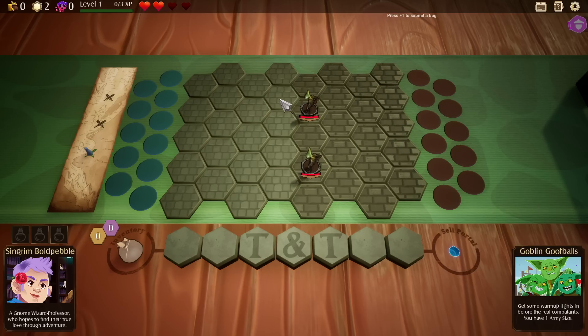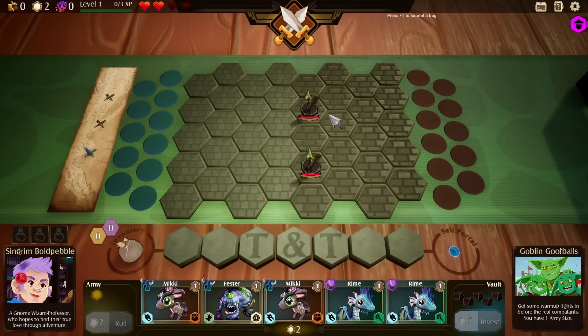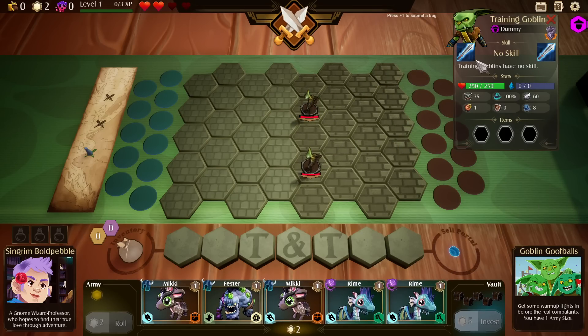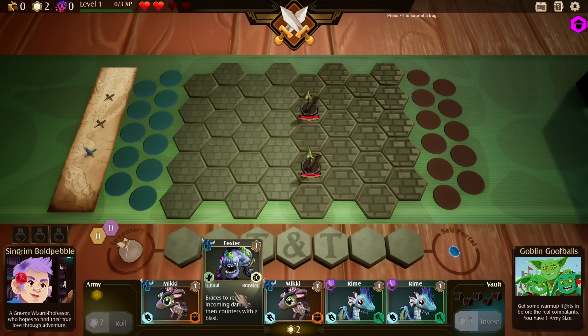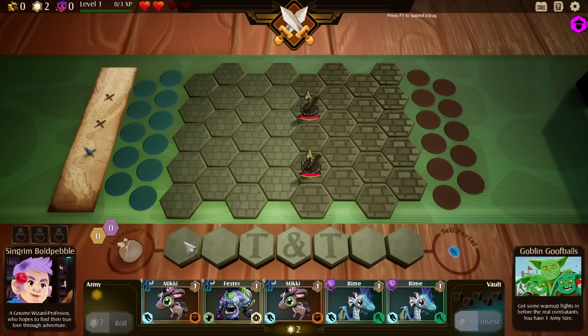We've got the enemies and we know what they're all about — they have no skill, no special abilities, they are just two goblins. It is an auto-battler, meaning we pick our team, our loadout, what items they have, their positions, and their synergies. But after that, we just say go, and hope that we planned well enough.